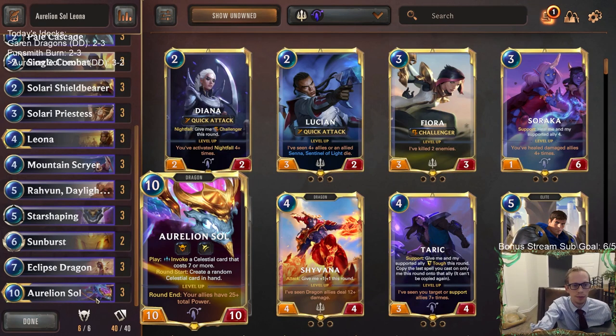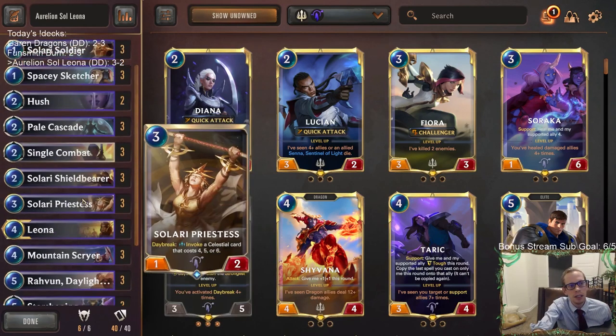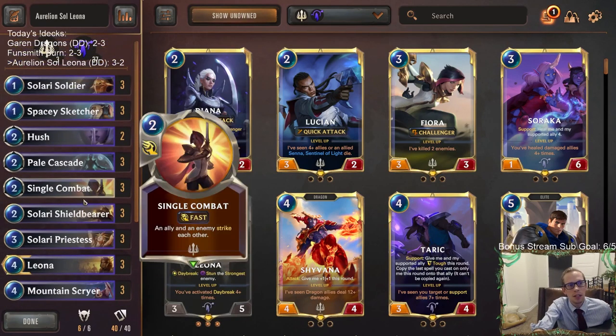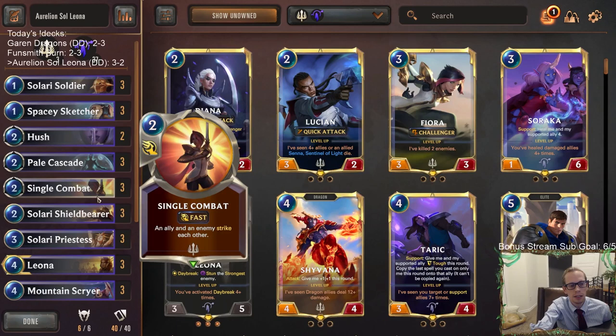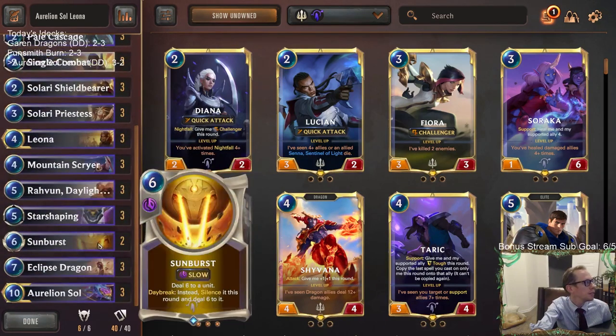And so there we go — that was Aurelion Sol Leona. I was pretty impressed with Hush; it did some good work for us. We got a 3-2, flipped around our 2-3 scores. Robin was just amazing — Robin plus Leona was really, really powerful.